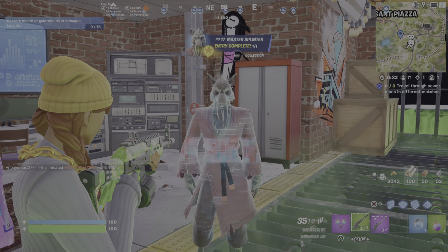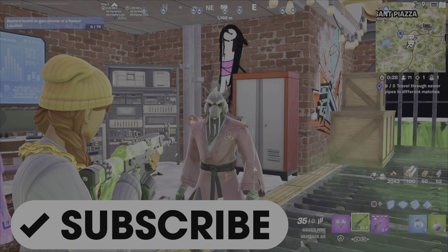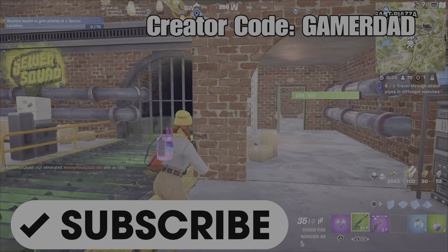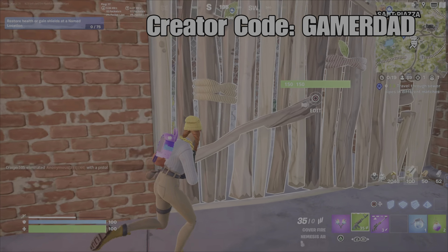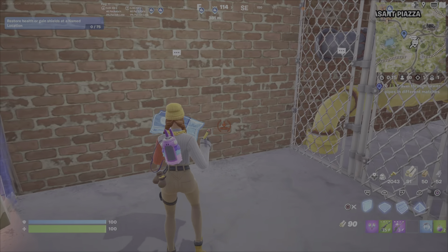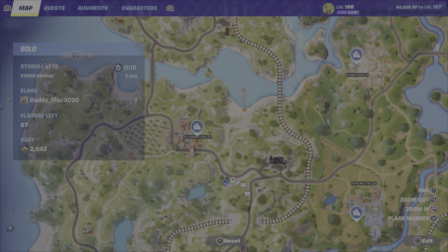That is how you find Master Splinter. Hope it's helpful. Please drop a like and leave me a comment. If you haven't subscribed yet, please do hit that button and show me that support. Don't forget to use my creator code in your Fortnite item shop — it is GamerDad, all one word, all capital letters. Remember, there are three different ways to get into the underground HQ and into this lair, but I recommend the way I've just shown you. Have a great day. Until the next video, this is GamerDad out.